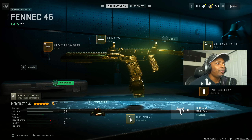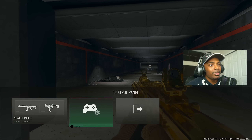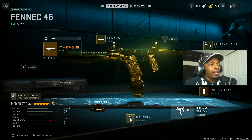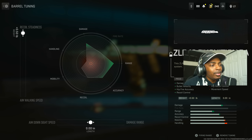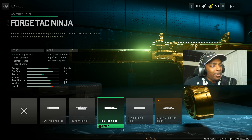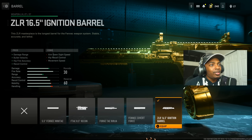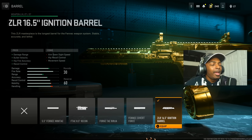We're going to start out with the Fennec 45. The Fennec 45 is insane — it has virtually no recoil and an insane TTK. Just to give you guys a reference for how fast this thing melts: I'm giving you the ZLR 16.5 Ignition barrel. I tuned it so I didn't change the damage range but maxed out the recoil steadiness. Some people use the Forge-Tac Ninja or the Fennec Covert Force, but those silencers produce a lot of smoke, so I decided not to use a silencer.